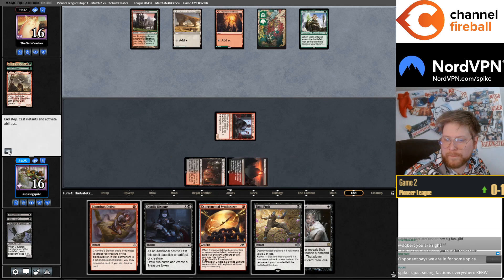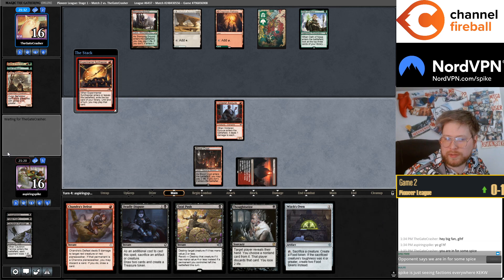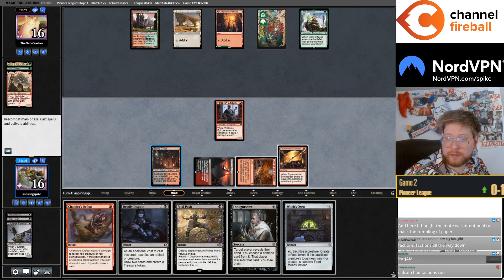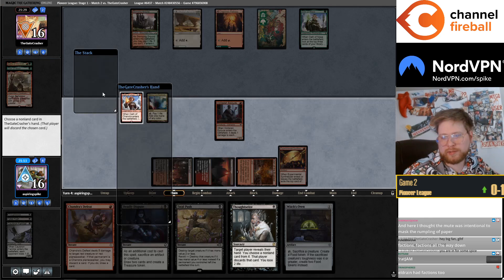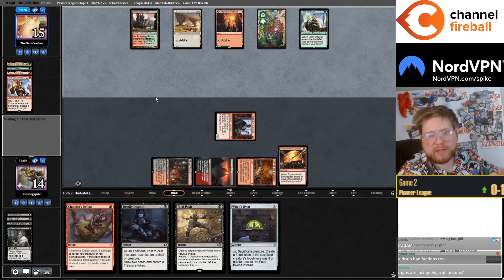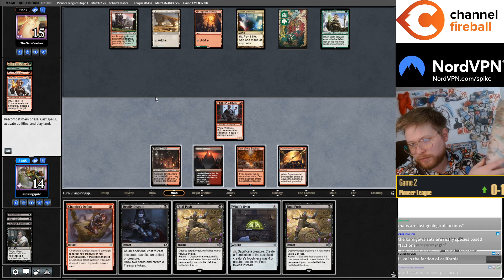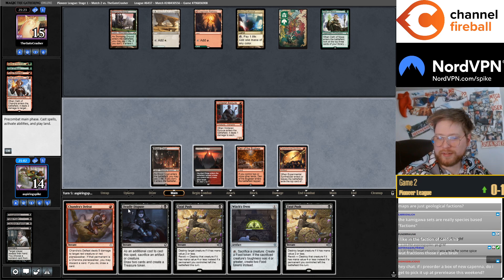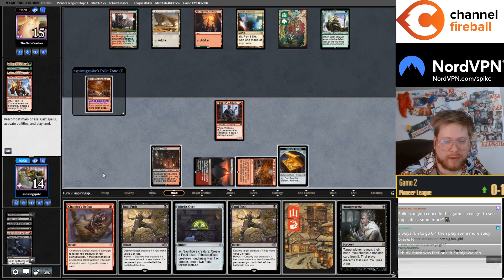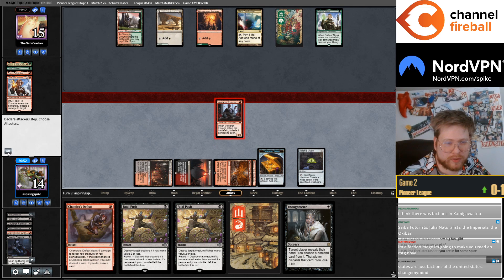I think I'll sack the blood token here, discard the cat. Try to finally play a Synthesizer — great success. Don't think they probably have anything — oh they have the Oath of Chandra, so I'll Thoughtseize that. Never mind, I misremembered — I thought for some reason this map had a bunch of factions on it, not just the castles. The map is also pretty sick though, I like it. Just kind of misremembered what was on here — yeah, there were some factions too. Everything is factions when you really think about it.